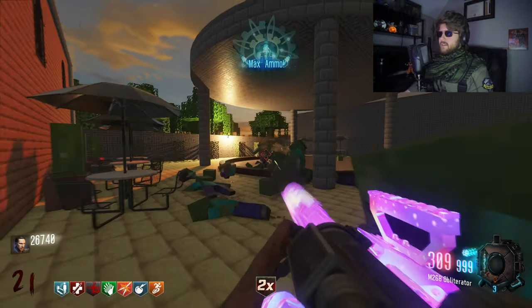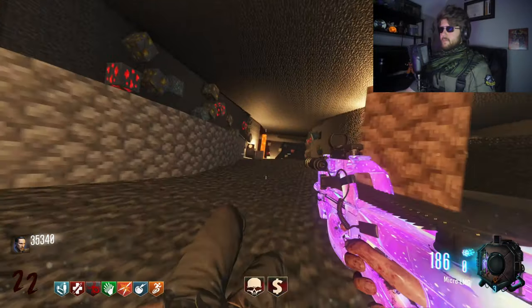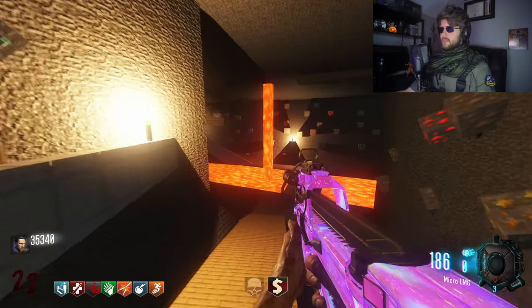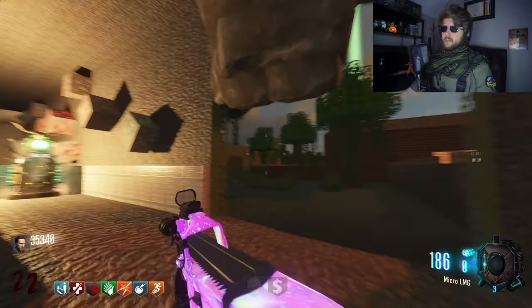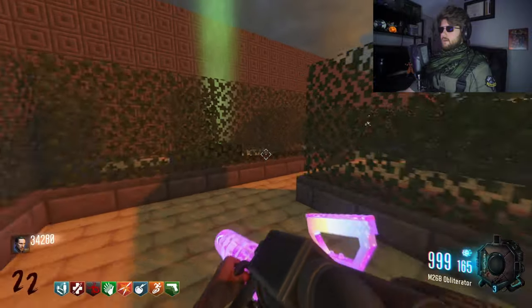We got some ammo, and I'm not gonna take it because we need as much points as we can. I'm gonna buy Mule Kick to get a third gun, because I don't think we're gonna be well off with just our Micro LMG and the minigun. If we have a third gun, that'll help out when we run out of ammo.